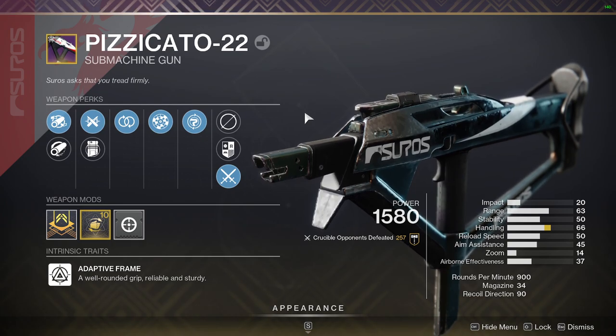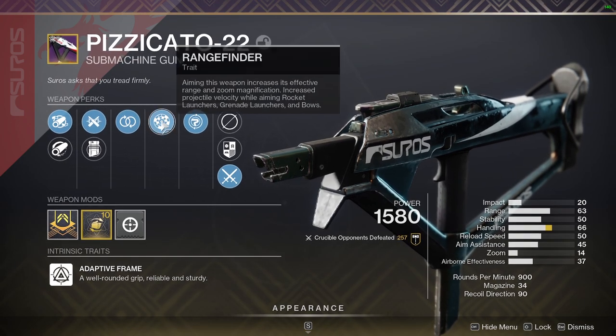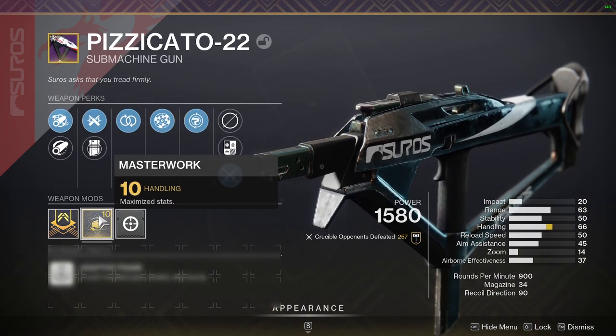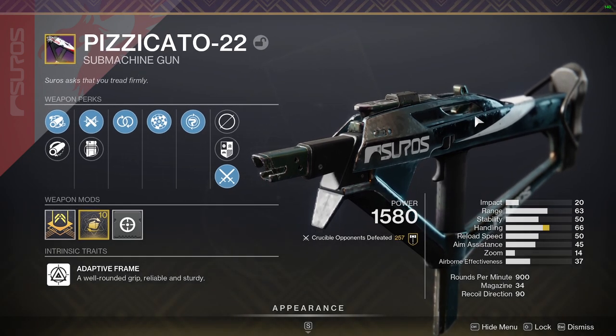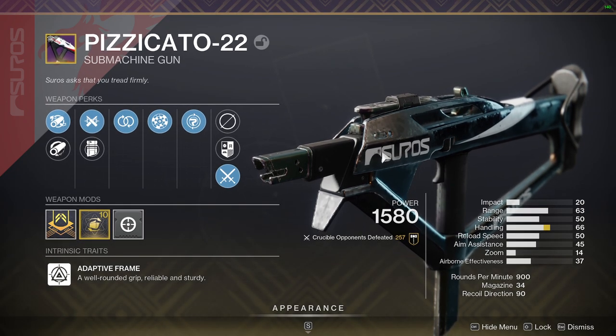The adaptive frame SMGs got buffed in the last hotfix. I don't remember quite what they buffed, but it now has 14 zoom. I've got Rangefinder on this one, Perpetual Motion, Ricochet, Full Bore or Hammerforged with a handling masterwork. I already really liked the Pizzacatto before the buff — people keep shitting on it but I disagree strongly. I still believe this was a good SMG before the buff, but now it's even better, slightly at least.